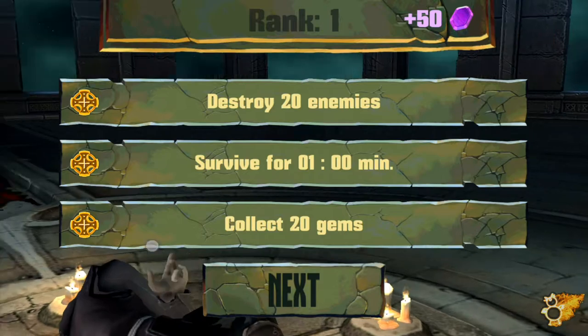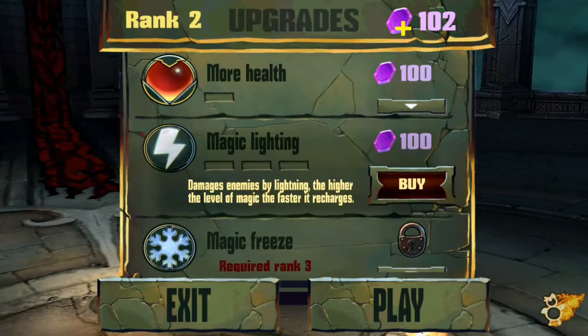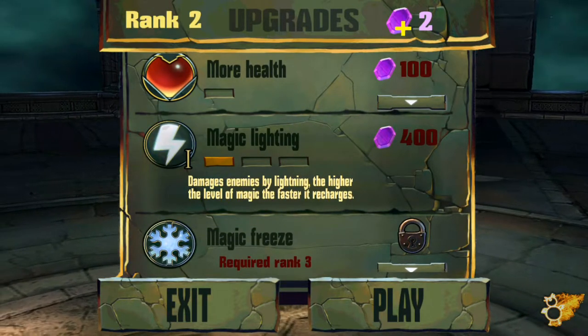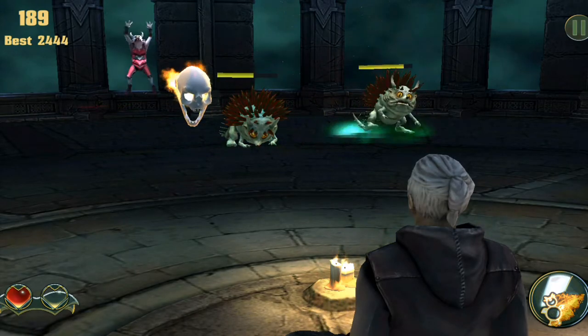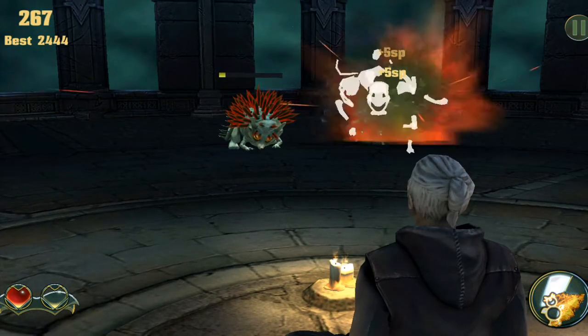The nice thing is there's a lot of variety in monsters. Each has a different attack pattern and strategy for how to kill them. Our main hero can also use spells. Funny thing is that whenever we attack, the character forms ninja seals.